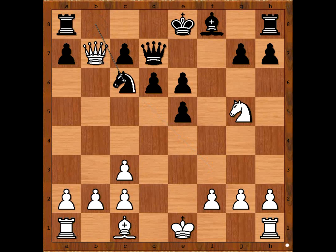Queen takes on b7, threatening queen takes rook. For example, if knight to c6, queen takes rook. So Bernd Thalmeier played queen to c6, defending the rook.